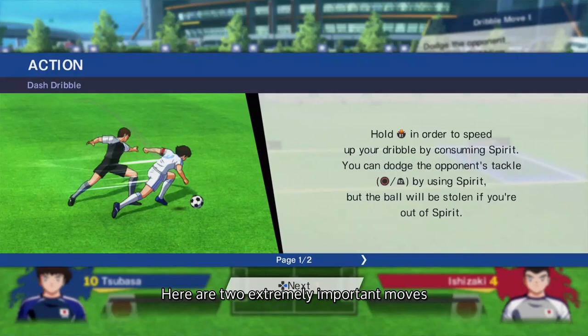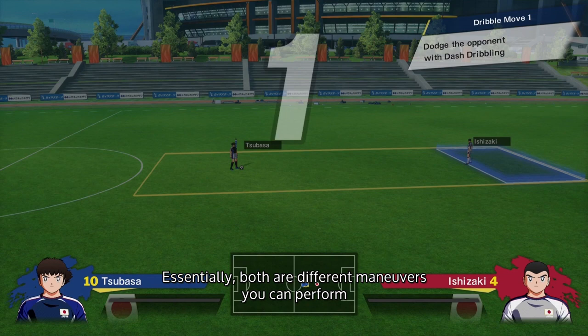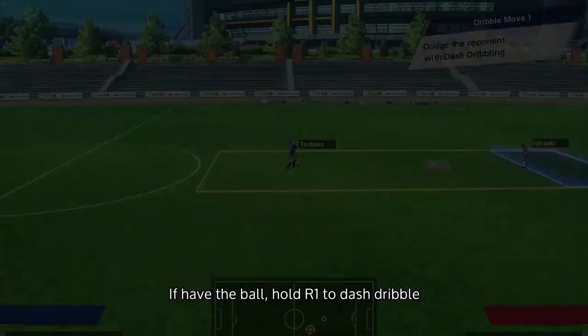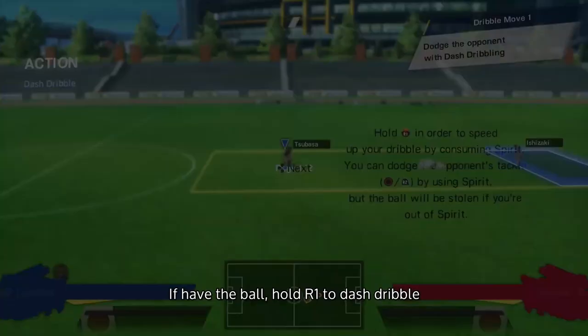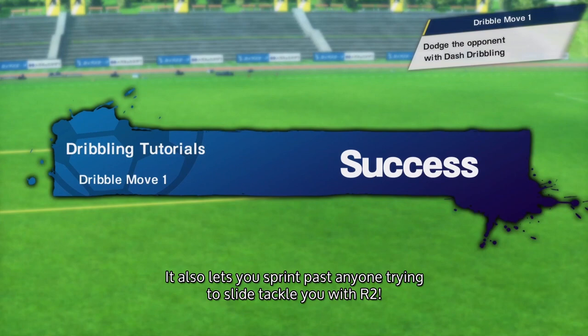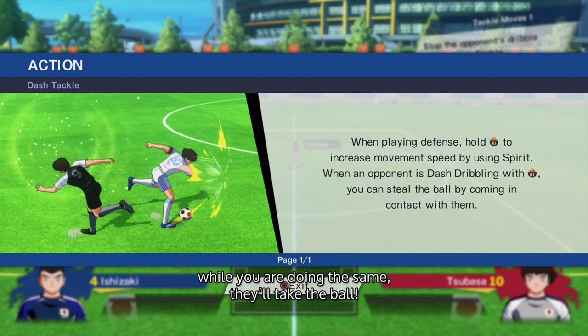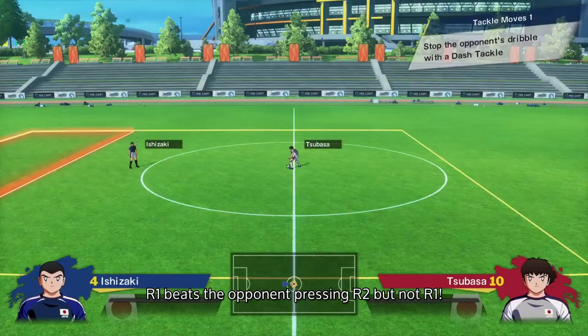We'll be going over two extremely important moves: the dash dribble and the dribble move. Both are different manoeuvres you can perform to avoid being tackled, but you've got to choose well because each one can be beaten by different moves from the opponent. If you have the ball, hold R1 to dash dribble — this lets you run faster until your Spirit Gauge runs out, and it lets you sprint past anyone trying to slide tackle you with R2. However, if the opponent sprints into you with R1 while you are doing the same, they'll take the ball. Basically, when you have possession, R1 beats the opponent pressing R2, but loses to the opponent also pressing R1.